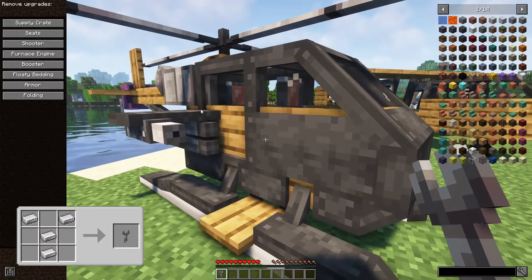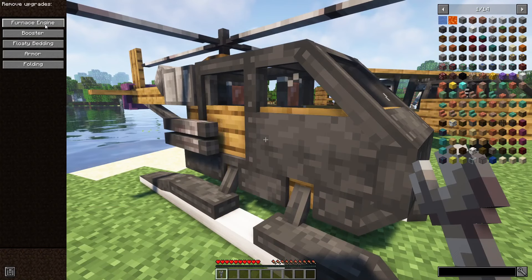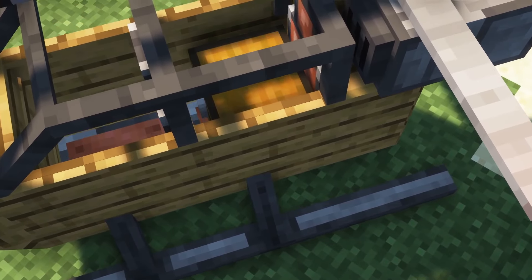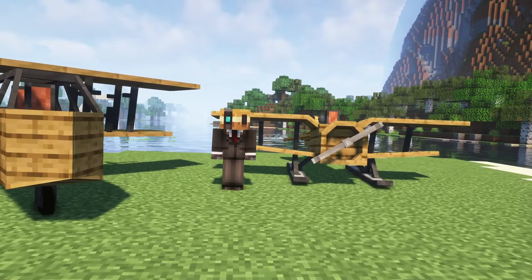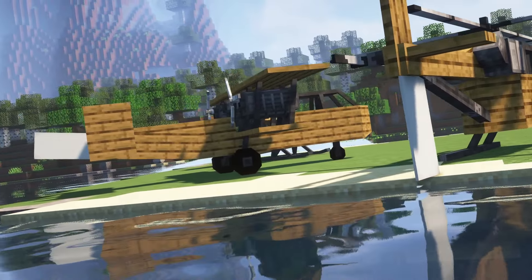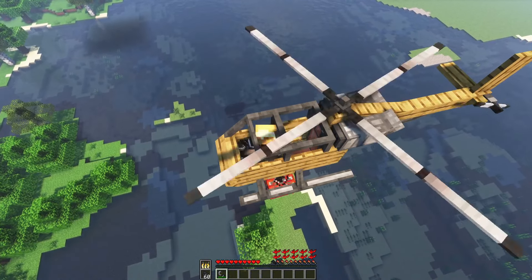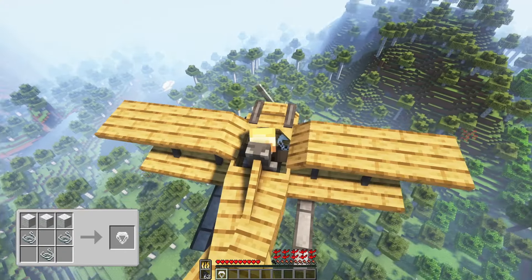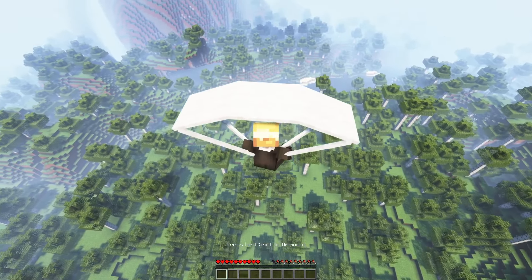To remove the upgrades, right click the aircraft with a wrench. Note that supply crates, chests, and dispensers can only be added to large planes and helicopters. You can put any banner on an aircraft as a decoration. If you are using a large plane or helicopter you can place TNT in the aircraft and use a flint and steel to drop the TNT while flying. Furthermore, you can craft a parachute which you can use by right clicking while in the air.